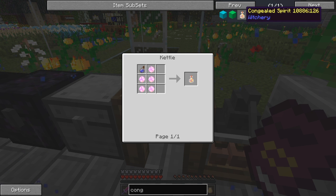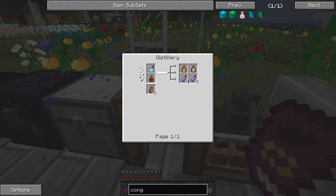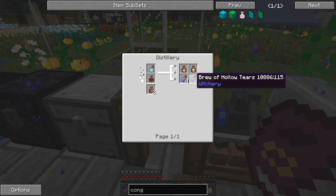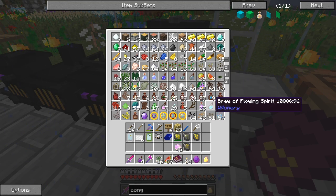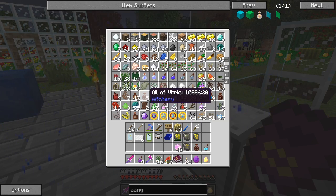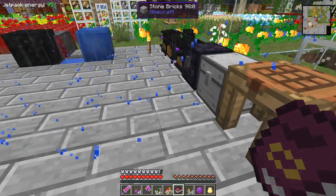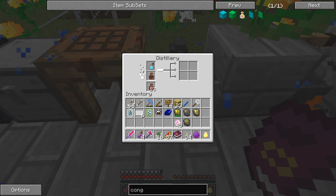Here we go — some congealed spirit. The recipe was one brew of hollow tears with five subdued spirits. We've got 45 subdued spirits, that's plenty. So here we've got the brew of flowing spirit with oil of vitriol — that should give us eight. And one condensed fear and one focused will. We've only got one brew of flowing spirit left. So one brew of flowing spirit and oil of vitriol — let's put those two in here. Take these out and put those away. And wait patiently for this to finish — it doesn't take too long.